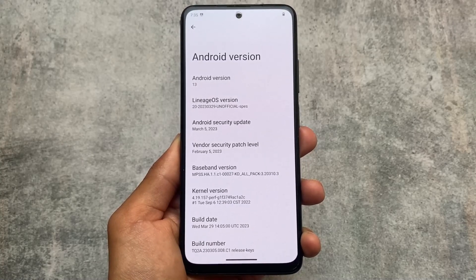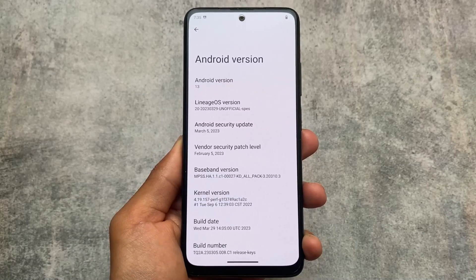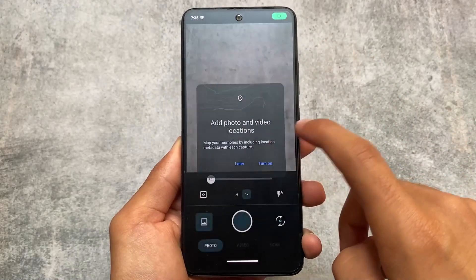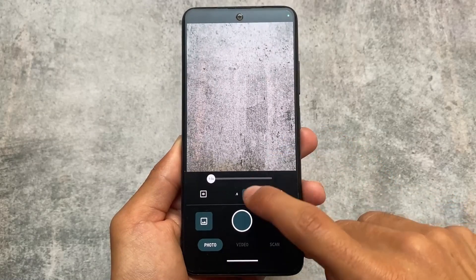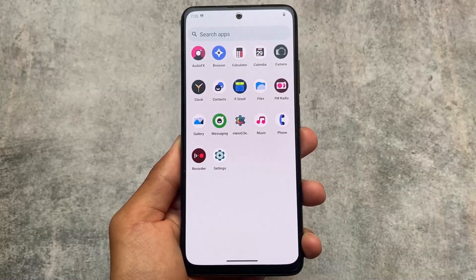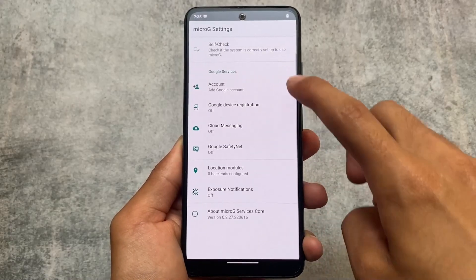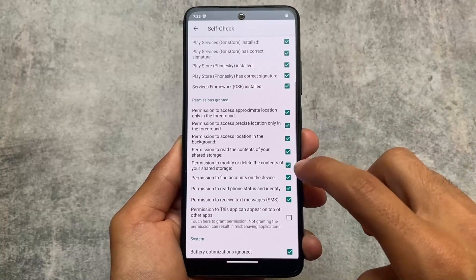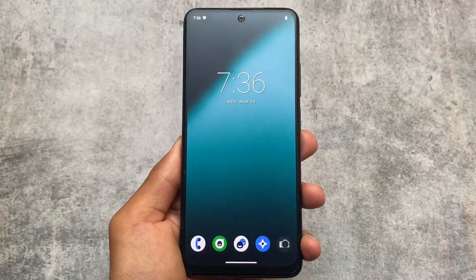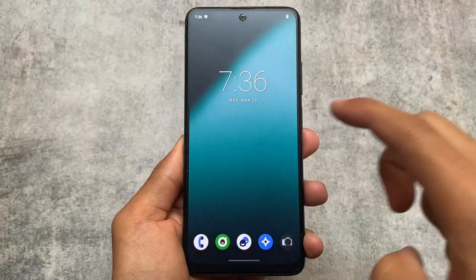One thing to keep in mind: if your custom ROM does not support dirty flash and you try flashing without wiping, you might face bugs — for example, the camera might not work or other things could be broken. But as you can see here the camera is working perfectly fine. Updating to another update of a custom ROM without wiping anything is considered dirty flashing. I hope you got that — thanks for watching, goodbye.